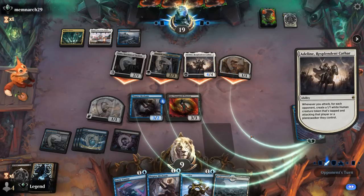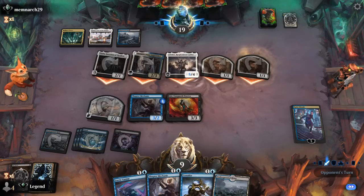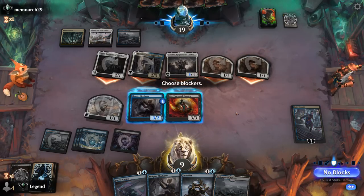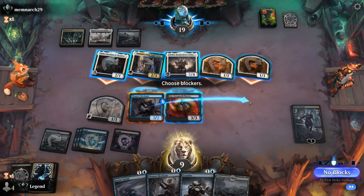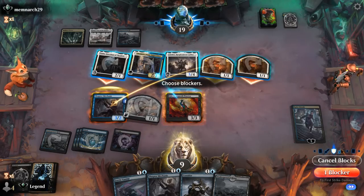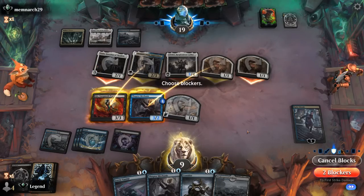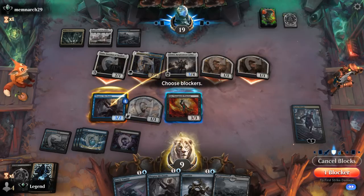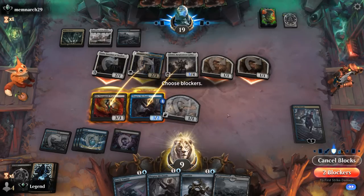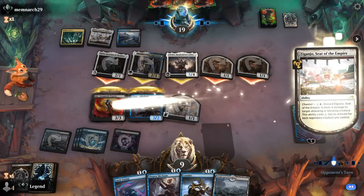The opponent goes face — makes sense. I don't think we'll face a third Eye of Vecna so I won't play around it. I could block a 1/1 and block Denic, taking 8 — but then I can't really afford to draw more with Gix. Probably have to chump Adeline, block Denic, and take 4. Our opponent actually did have a third Eye of Vecna — fair enough — well that sets us back.